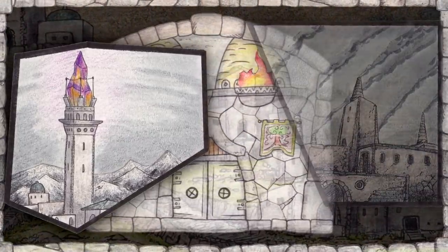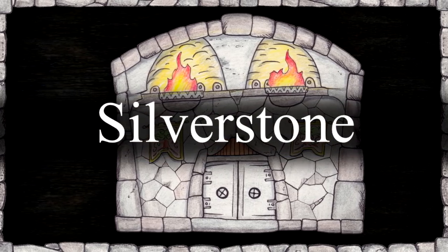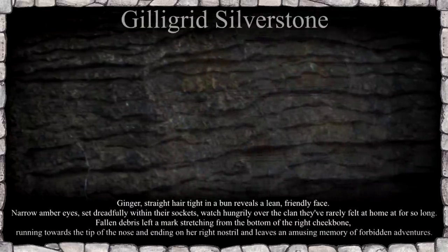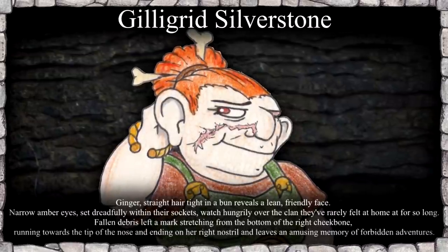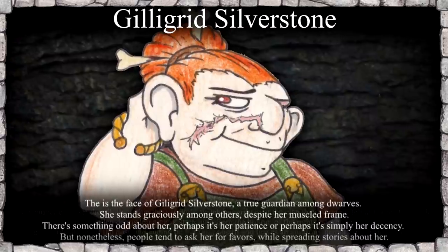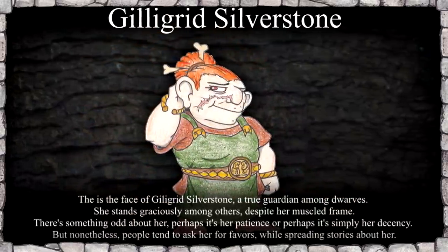Named for our fortress — rolling up some random dwarf names, the first last name I liked was Silverstone — this is Fortress Silverstone, named for its leader. She is Gilligrid Silverstone. She has ginger straight hair tied in a bun, a lean friendly face, and narrow amber eyes. There's a mark on her cheek stretching from her nose to the bottom of her right cheekbone, leaving an amusing memory of forbidden adventures. There's something odd about her — perhaps her patience or her decency — but people tend to ask her for favors while spreading stories about her.